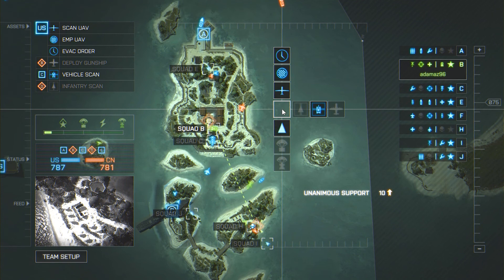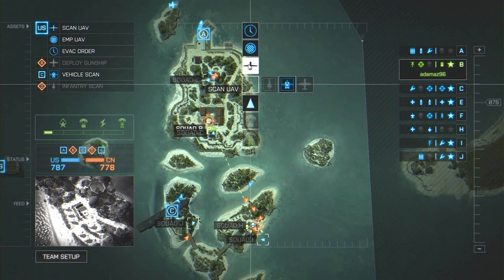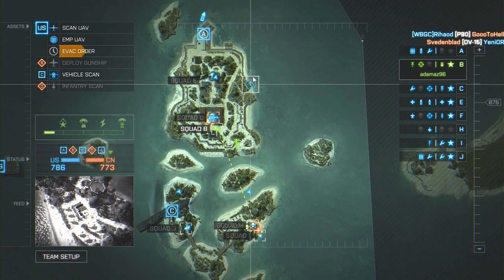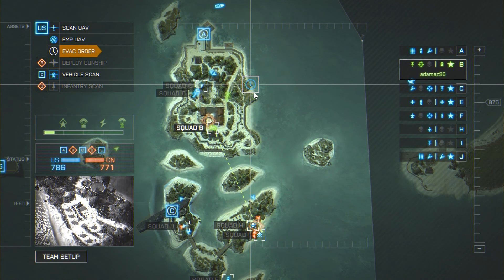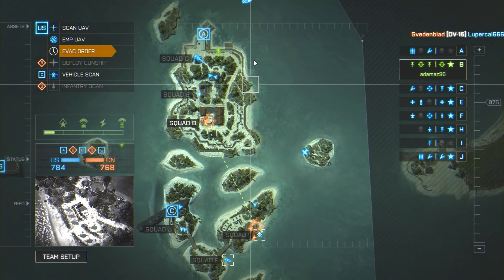When you right click, it brings up this menu. You've basically got your VAC order. If you put this order down, it tells enemies on screen in game — it will say 'heavy enemy presence' — and this is just a little warning to get out of the area because there is a cruise missile coming or there are plenty of hostiles.